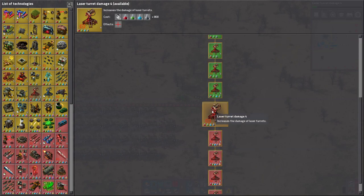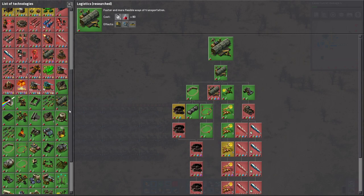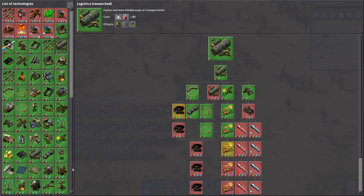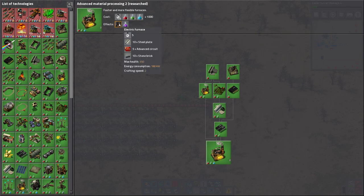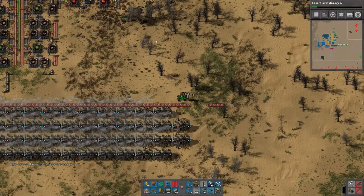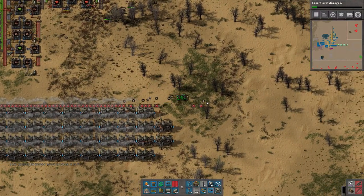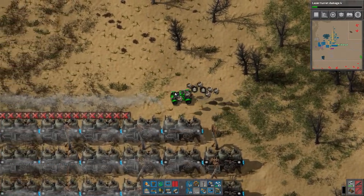I've taken the liberty of starting research for laser turret damage — I already did levels three and four, and there's another one somewhere. I already have nuclear on the way. I now have electric furnaces and substations as well. There was a whole lot of wall building and not a lot of anything else, so I figured I might as well research stuff.